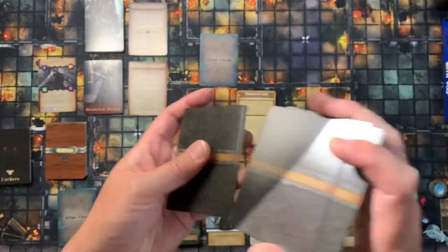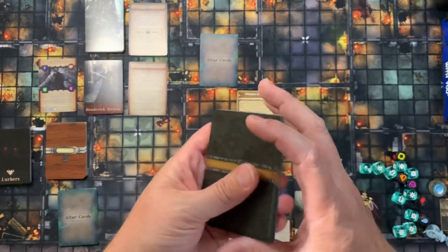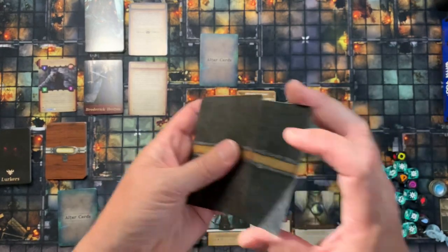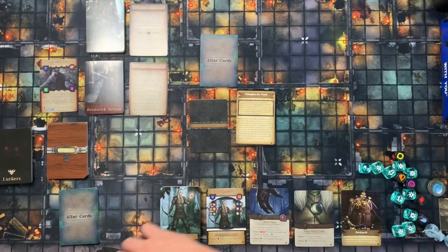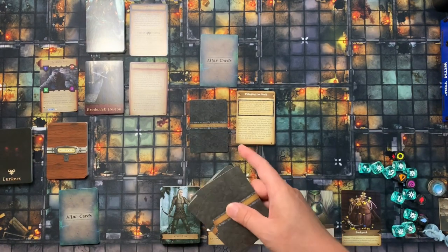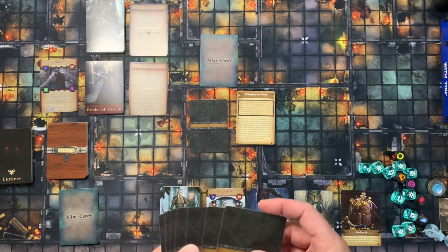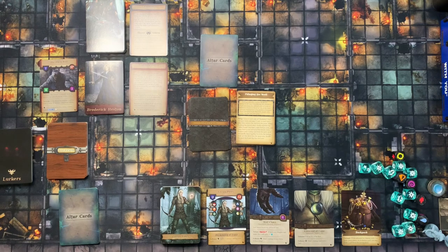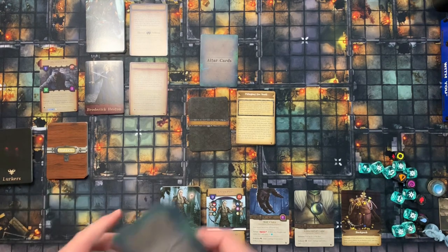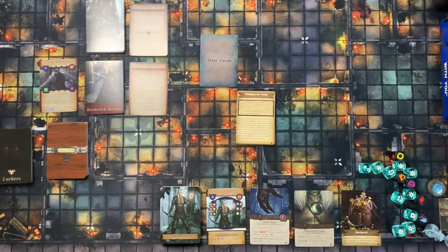Pick two feature cards, mix them with the altar found card so we know the altar won't be found until the latter third of the game. The feature deck always contains seven cards — at least as of now all quests use seven feature cards, essentially seven rooms you're revealing. We have three in there now, so take the top four from the shuffled remainder, place those in, and return the rest to the box along with the remaining altar deck cards.